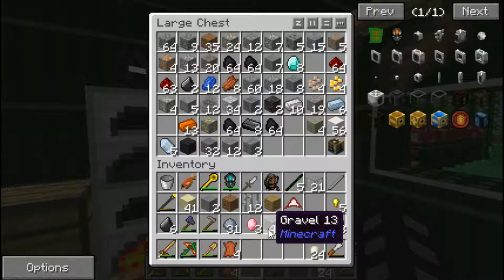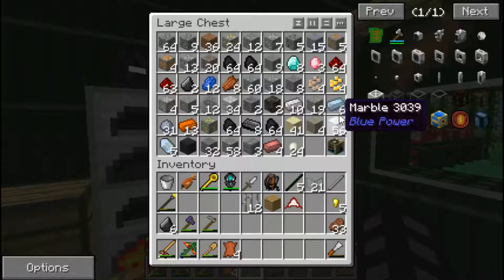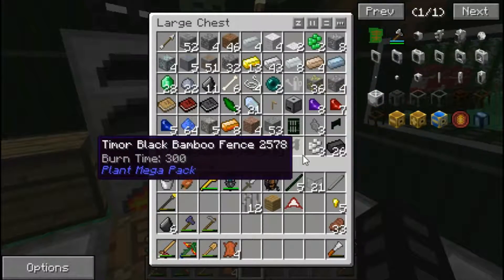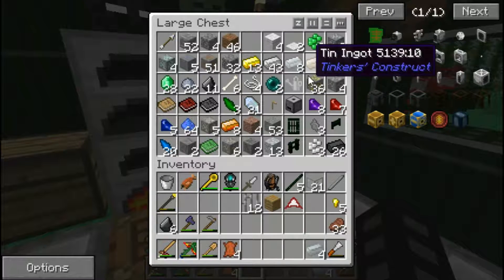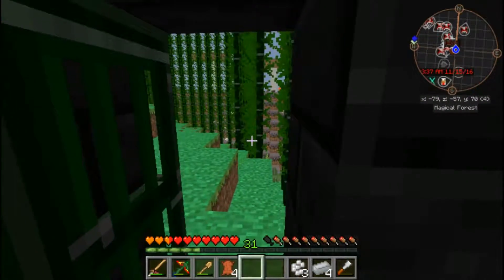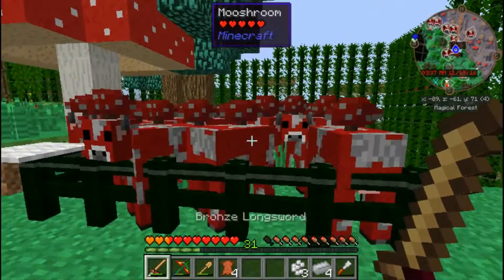While we're waiting, I should put that aluminum into the smeltery. Where is it? Where did we put that aluminum? I don't even remember where it is - is it in this chest? Where's the aluminum? Aluminum - there we go. Alright, let's go put this in our smeltery.